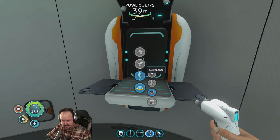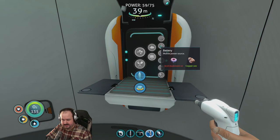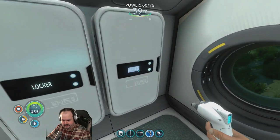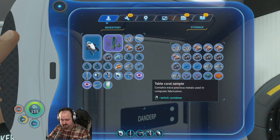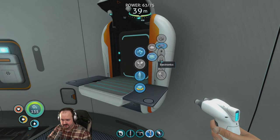We need lubricant and a power cell. The power cell is going to require two batteries and silicone rubber. All right, two batteries and silicone rubber. Let's see, I can make one single battery.